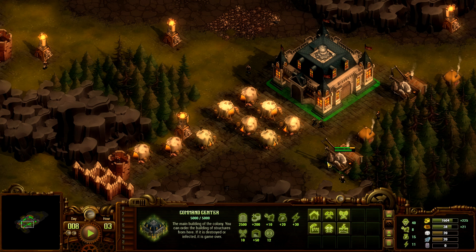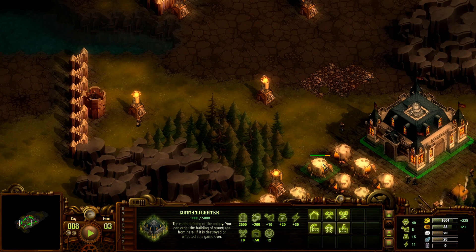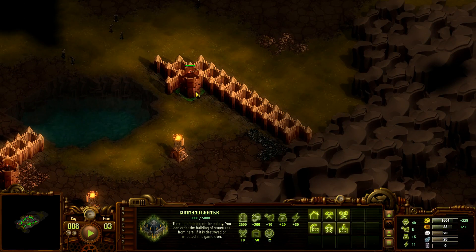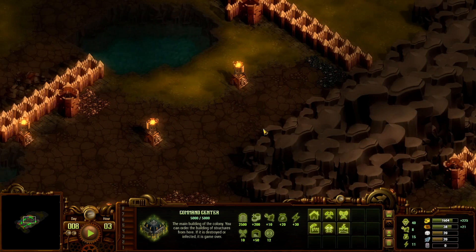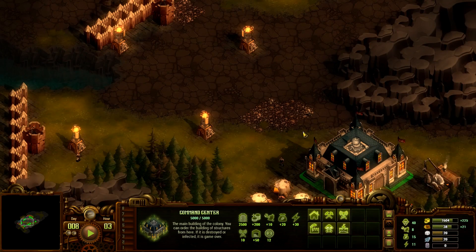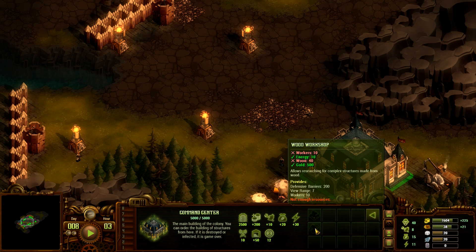Hello and welcome back to another episode. Last episode we got the walls all up and some towers up, so we're pretty well defended for now. What I want to focus on getting is the wood workshop — it's going to take 10 energy, and we have 11.